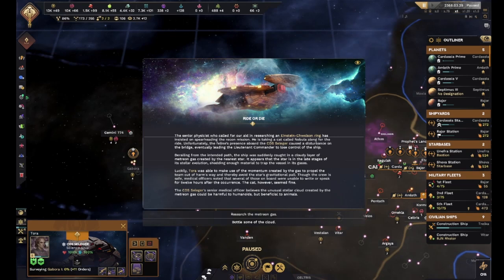The senior physicist who called for our aid in researching Einstein Trollsenwing has insisted on spearheading the recon mission. He is taking a cat named Negbula along for the ride. Fortunately, the presence aboard the Seltris caused a disturbance on the bridge, eventually leading the Lieutenant Commander to lose control. Suddenly caught a cloud of momentum gas - late stage shredding enough material trap - and luckily Tor was able to make use of the momentum.